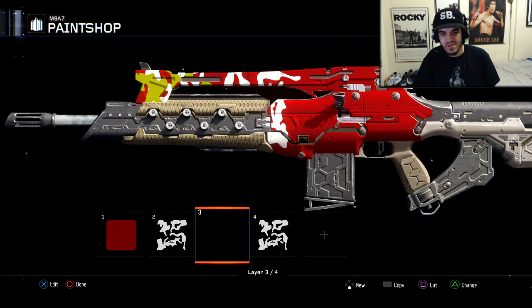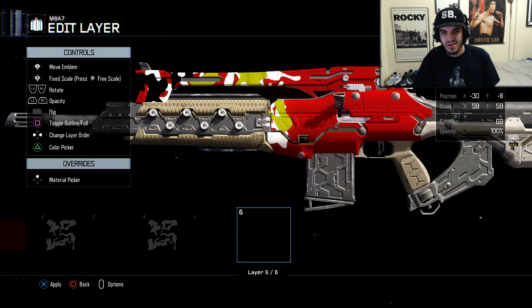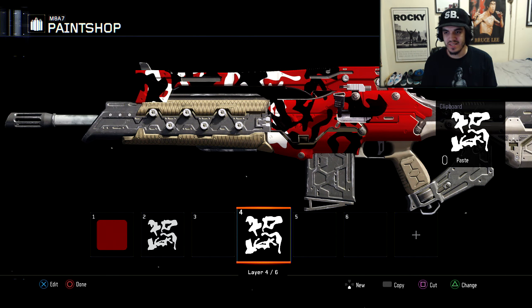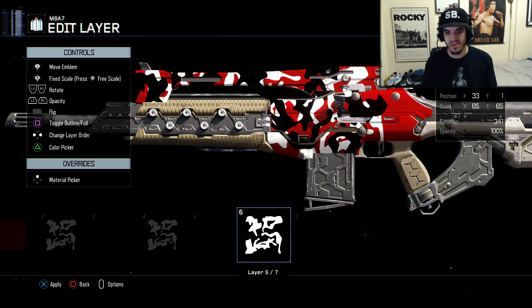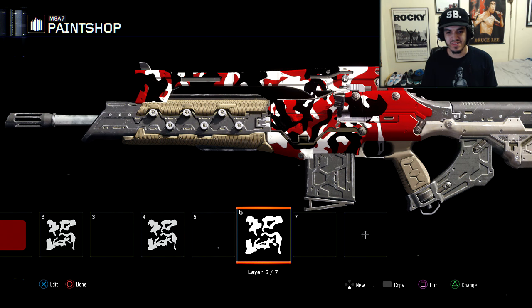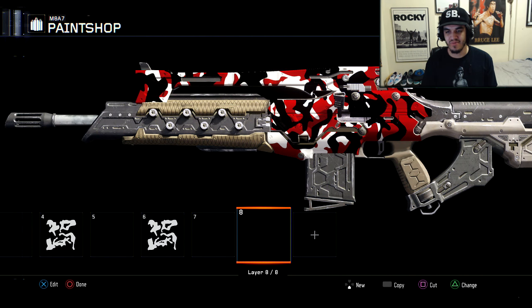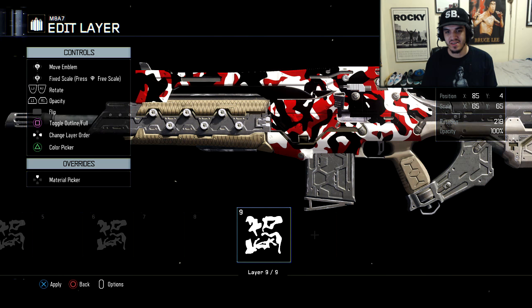What you can do is keep doing this — just copy and paste, put it around the gun. Make sure it looks neat. I don't really have a pattern for it. You can make the one at the end of the gun, the right side, a little bit bigger. You don't want to spin it in circles so that one is on top of another at the same angle. Say if I take this black one and put it here, I don't want a white one on top of it at the same angle — spin it around so it looks different, and then put it behind it like that.